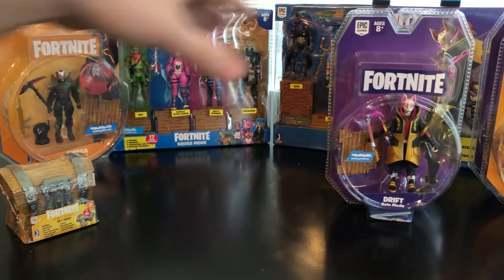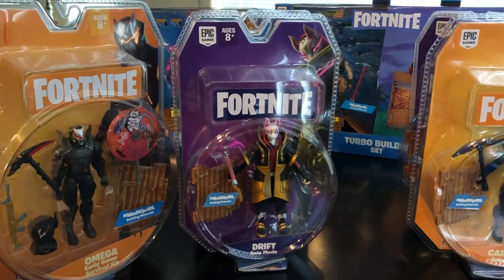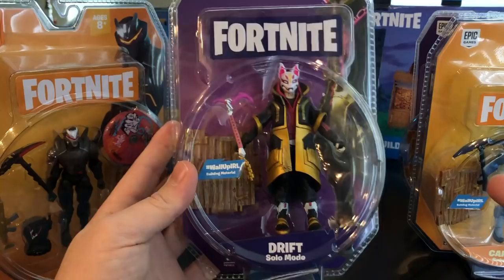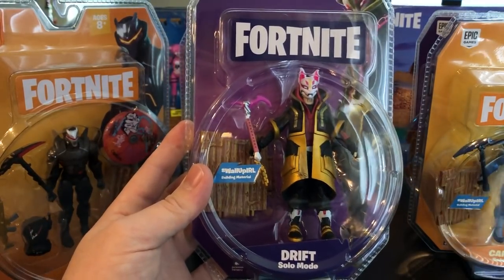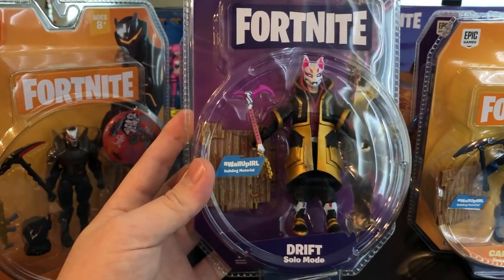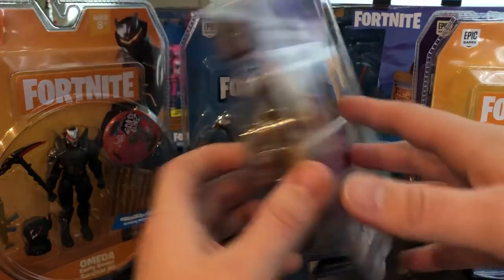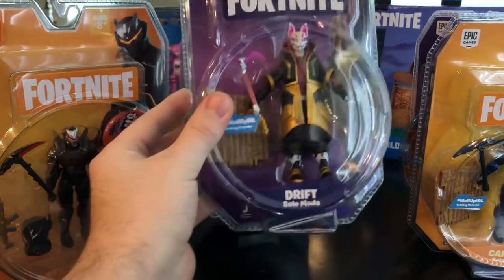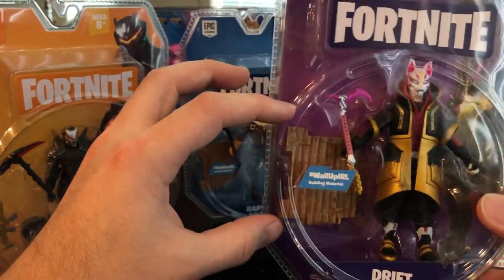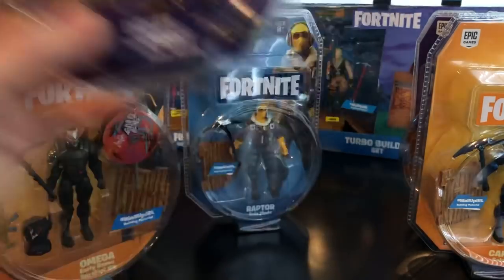The first solo figure we'll take a look at is Drift. Without Bandolier there should be six solo figures. This was the one tweeted out by Jazwares about a week ago showcasing their figures. Drift comes in his ultimate costume — his maxed-out skin — with a really nice harvesting tool on the back. It also shows some nice figure art and the other figures in the wave. This went for $12.99 at my local Target. It comes with his harvesting tool and a piece of building wall material.